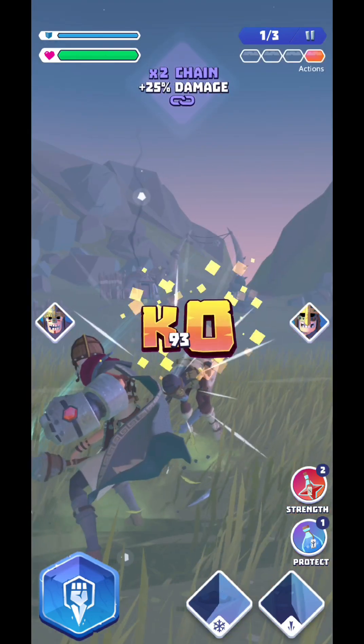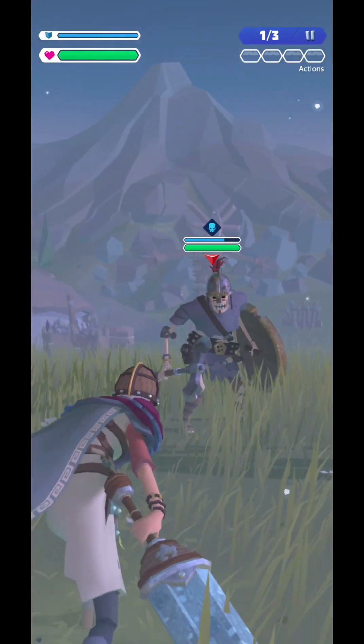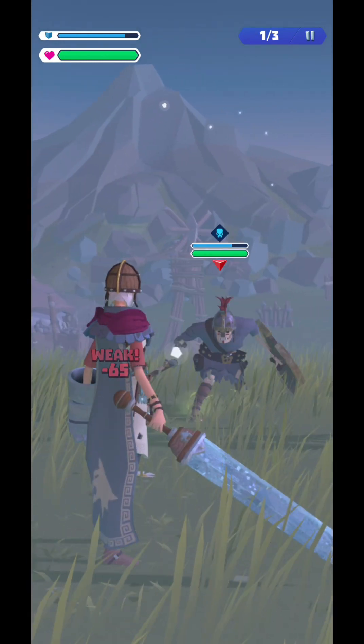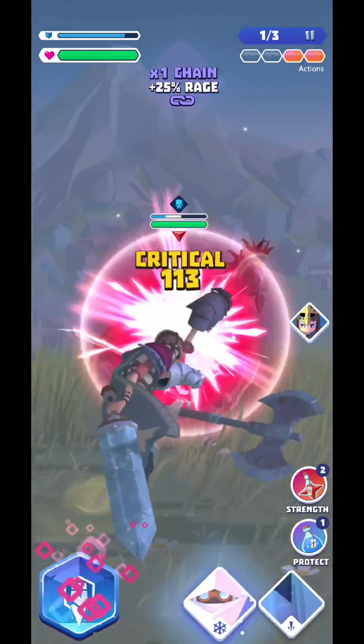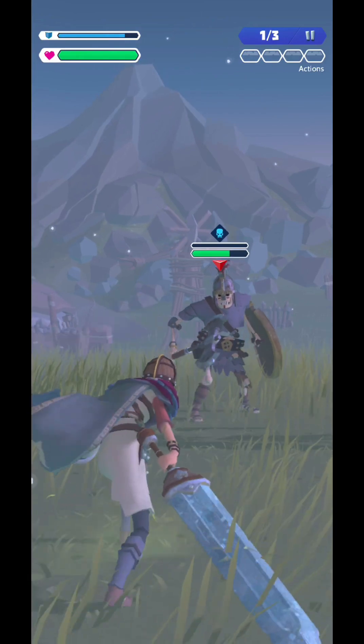I suggest doing three attacks with the sword, and for the fourth one you should use your big fist. Every time you hit with your fist you load an energy point. If you load enough energy, that fist ability will charge up.